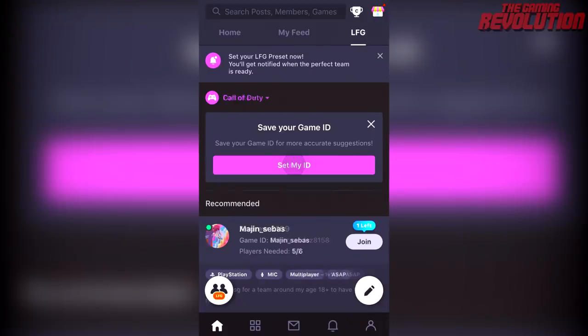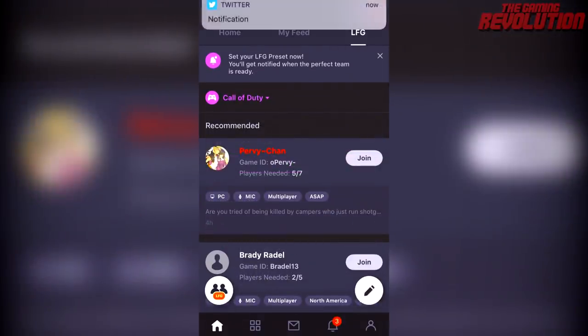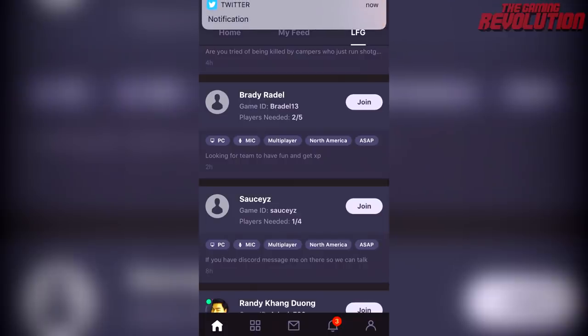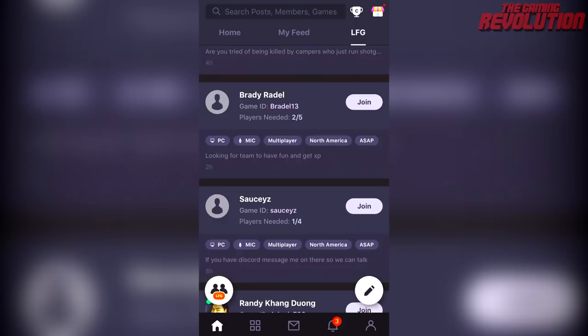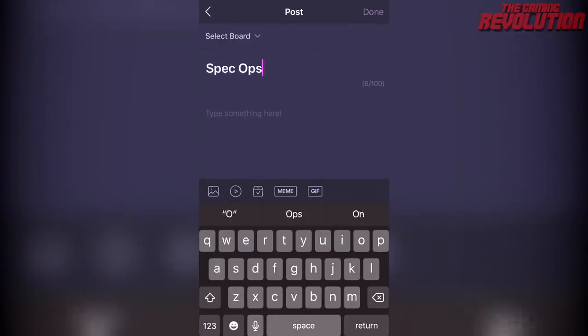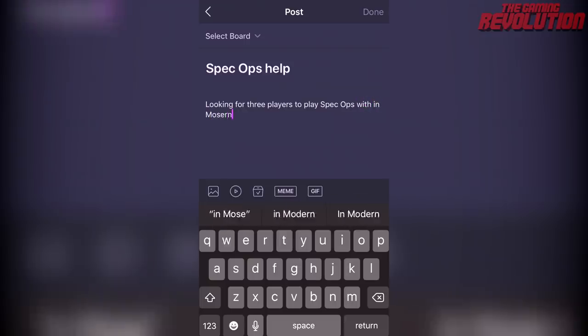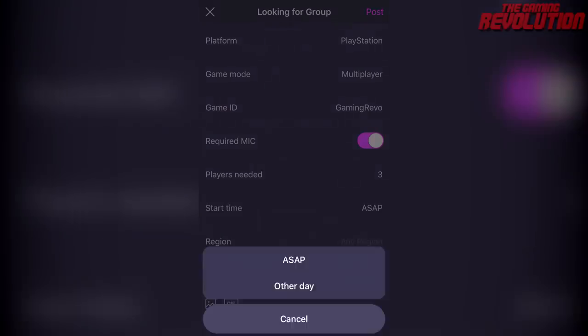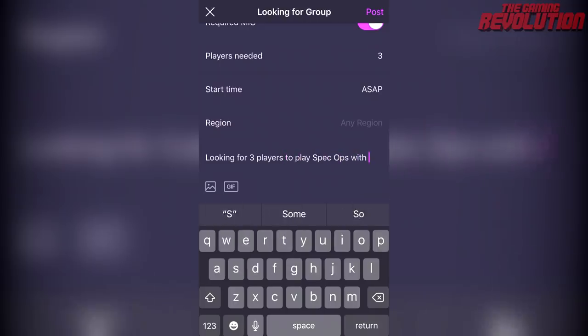You can select the game to whatever you wish — for example, Call of Duty — and in the looking-for-group tab you'll see people listing how many players they need, how soon they need them, their gamer ID, and what they want to play, whether that's Gunfight, Spec Ops, or Ground War. Click join to team up with a group, or make your own listing by clicking the symbol in the bottom right to display your gamer ID and specify how many players you need and what mode you're looking for.